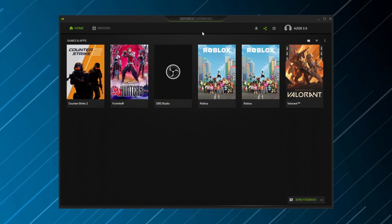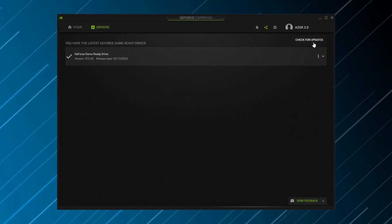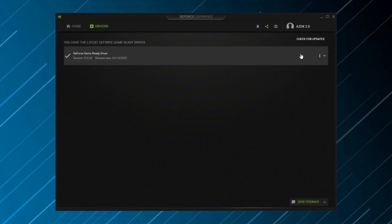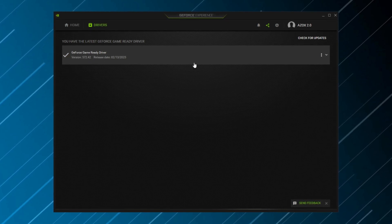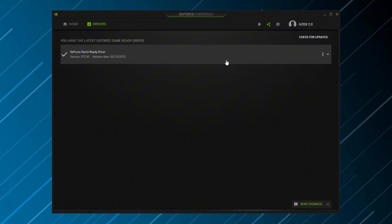To check for updates, open GeForce Experience and navigate to the Driver tab. Click Check for Updates, and if a new driver is available, proceed with the installation. Updated drivers help maintain stability under overclocked conditions and ensure better compatibility with overclocking tools like MSI Afterburner.